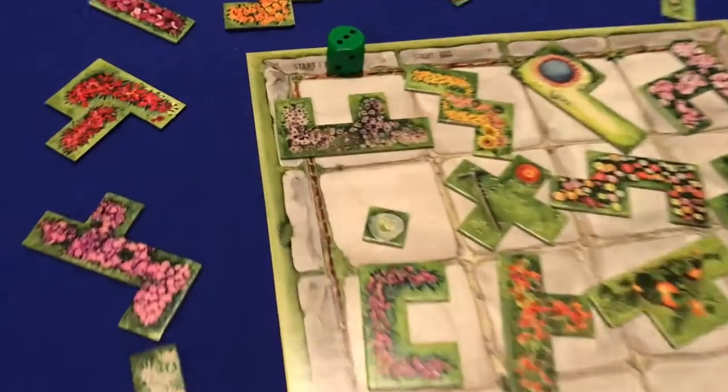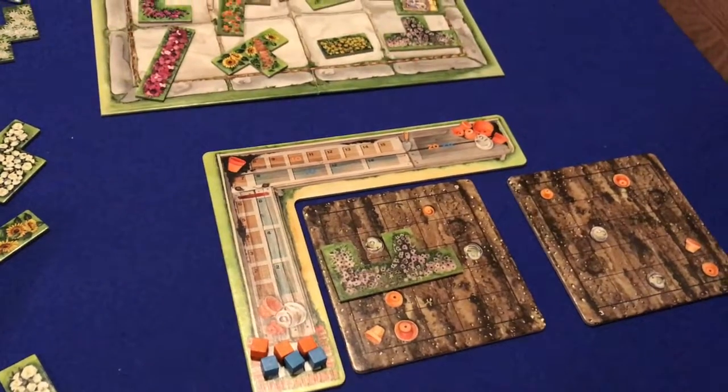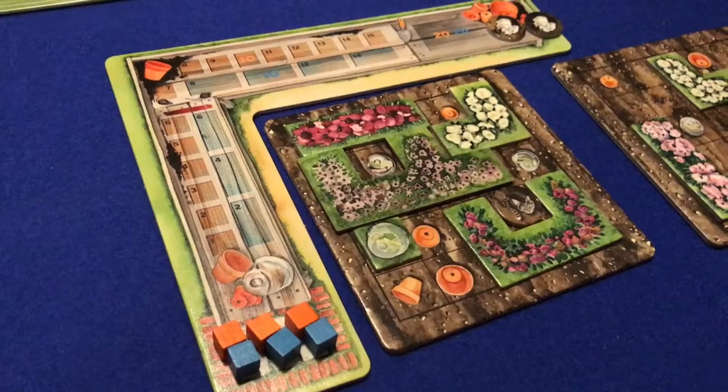In Cottage Garden, you are trying to fill up your garden. On your turn, you choose one of the available Tetris-shaped flower beds and place it on one of your gardens. If you have an empty hole, you can fill it up with those cute cats. There is also a lovely wheelbarrow that comes with the game. Once one of your flower beds is perfectly filled up, you score points for it and you can get a new one.